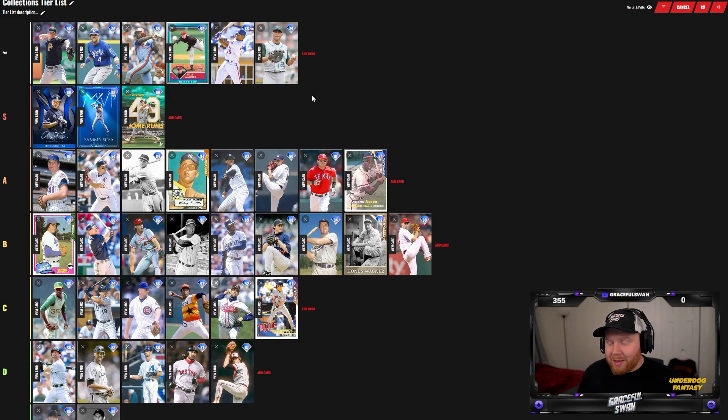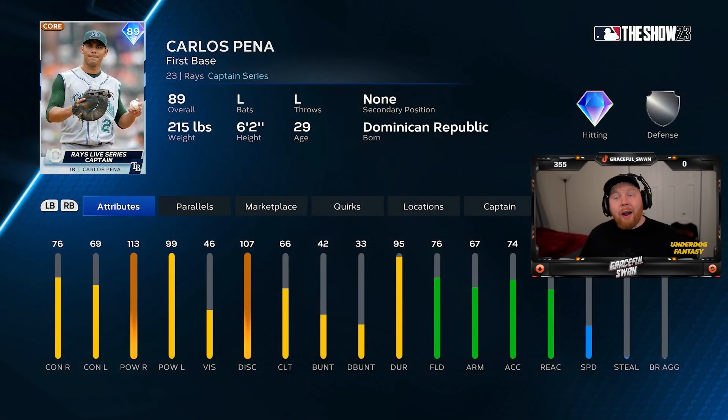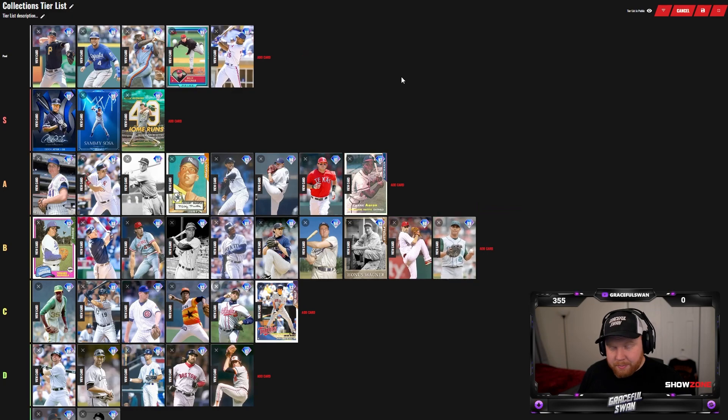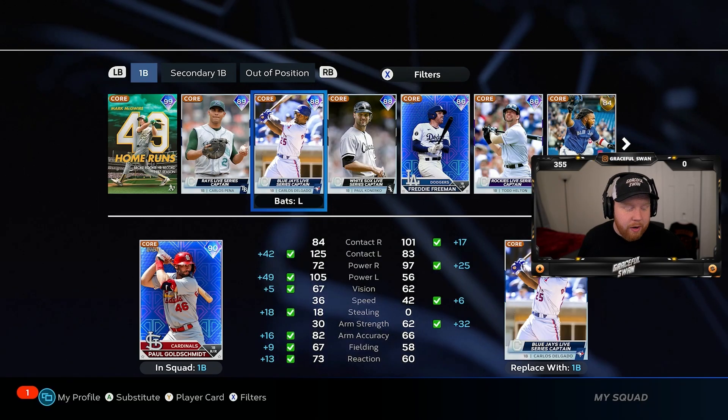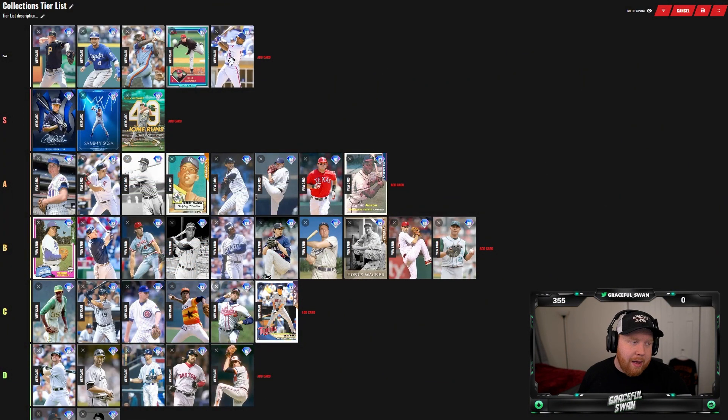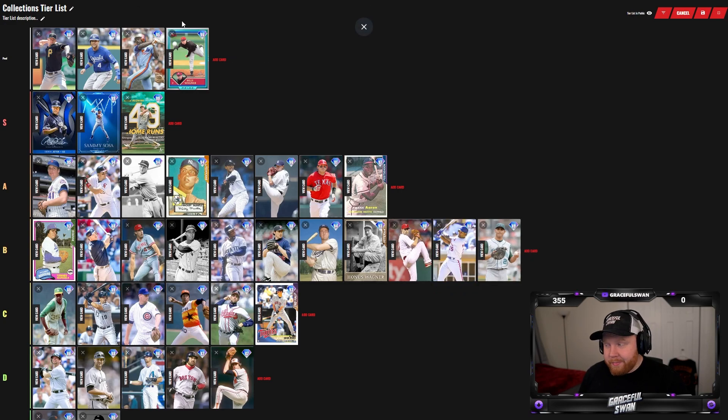Cubs legend Carlos Pena — a lot of power, not a lot of contact. Okay fielder, left-handed hitter, could be a DH for you. He's fairly even across the board on the versus splits. I'm putting Carlos Pena in B tier — he's a good player, not a great player. Then we have Carlos Delgado — insane versus right, definitely a pinch-hitter aspect, but not quite as good a swing as Griffey. I would probably put him on the same level as Pena.